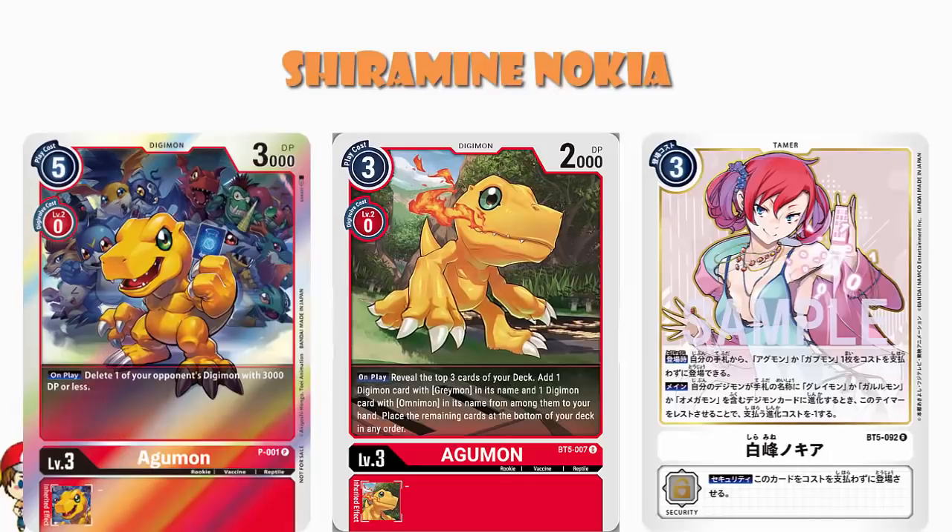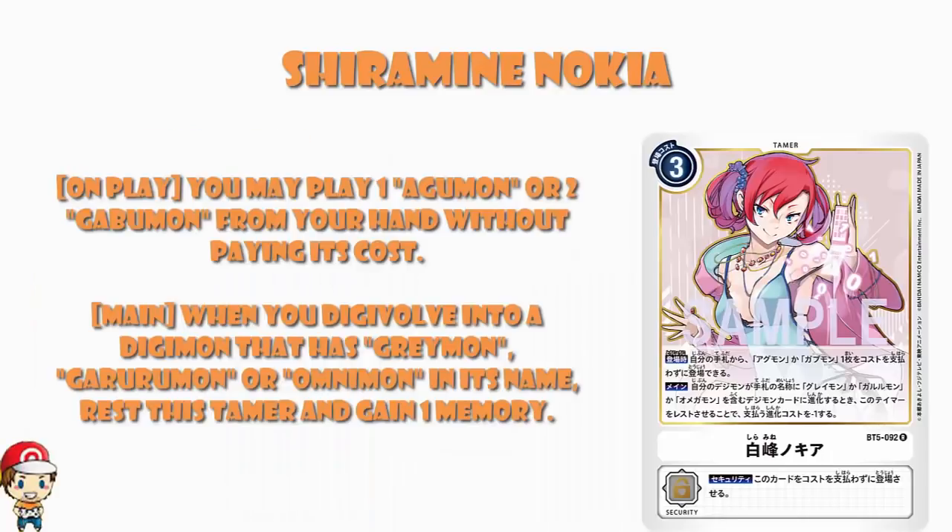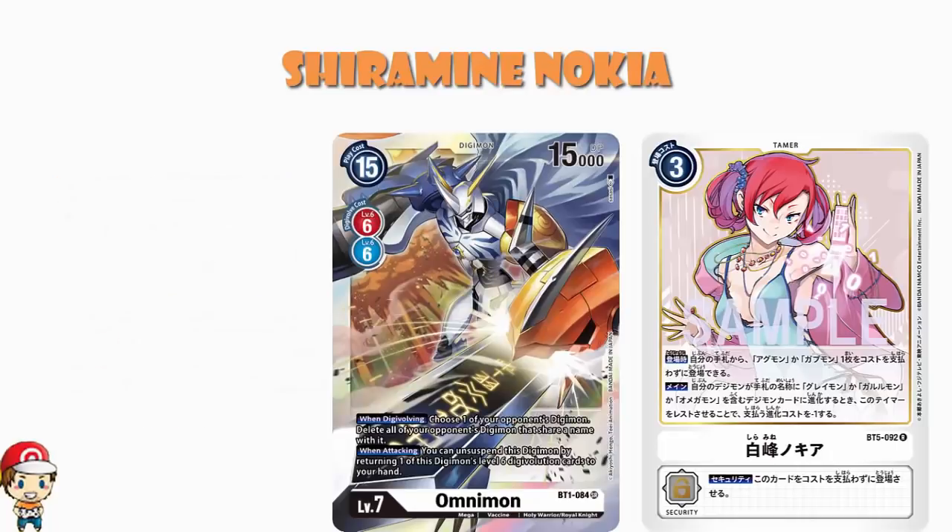So what else do we do here? When you Digivolve into a Digimon that has Greymon, Garuramon, or Omegamon in its name, rest this Tamer and reduce the evolution cost by one. Oh yeah, this is really good. And again, we are going straight back here to playing Omegamon decks — we're literally just going into Omegamon here, and that is all we're really worried about.